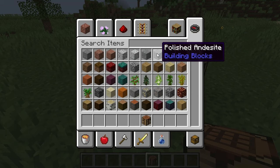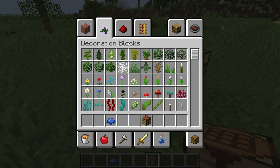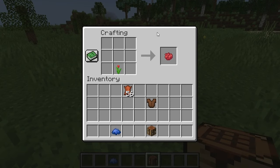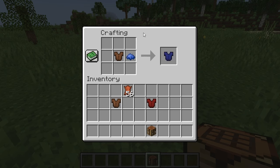Just get your dye — whatever dye you want. Suppose you're getting it from a flower, like a red tulip. Put it on the crafting table and get your red dye. All you have to do is put it on the table with the armor. See? Dye armor — got red. Put it with blue and we got blue.